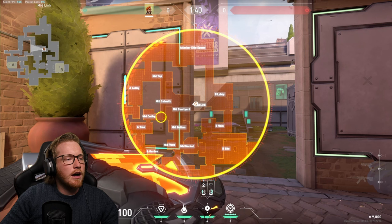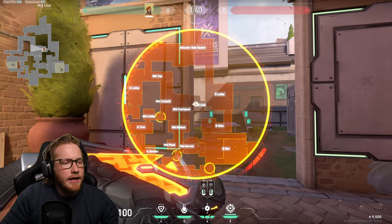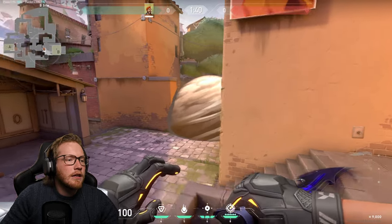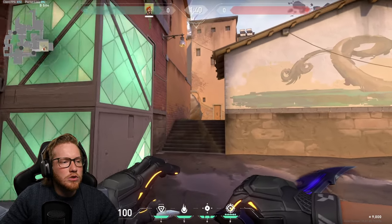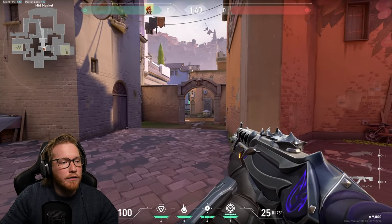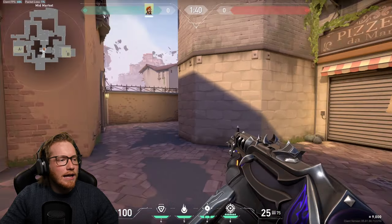If you want to go mid, the smokes I would do are cubby right across from B link so you can get up safely, then just behind pizza, and then finally CT. You can basically run straight up. If you want the smokes to last as long as possible and you've got a duelist pushing for you, get them to be leading and smoke each section as you reach it rather than doing them all at the start — popping them all at once also telegraphs exactly what you're doing.